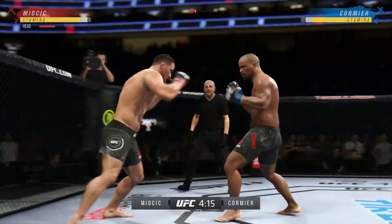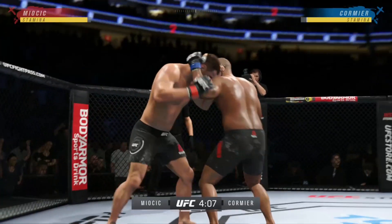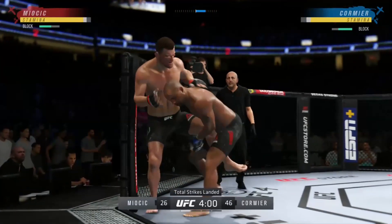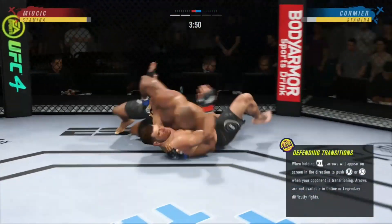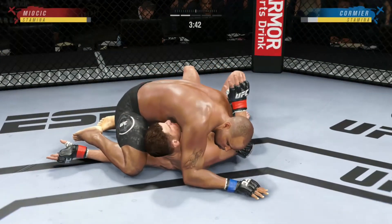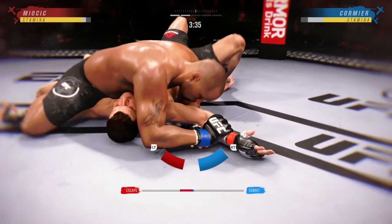The fight's done. Trying to establish that jab. 46 total strikes have landed for Daniel Cormier, landing at a 70% clip tonight against Stipe Miocic. You see all the grappling repetitions here — just beautiful transitioning to the arm submission now.